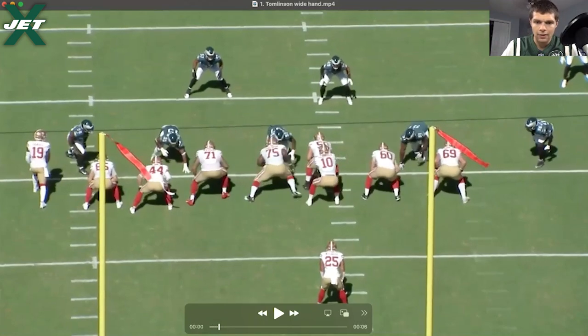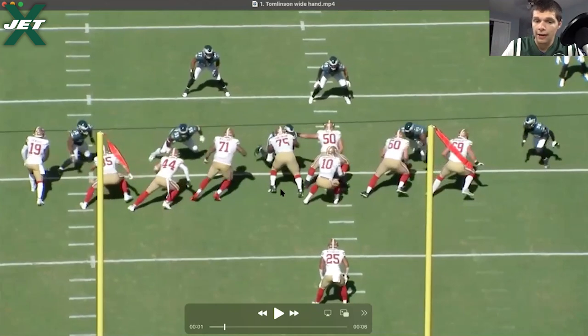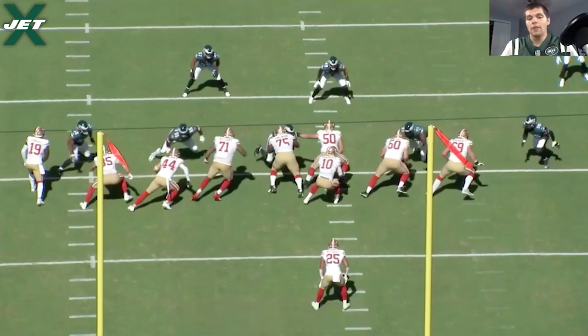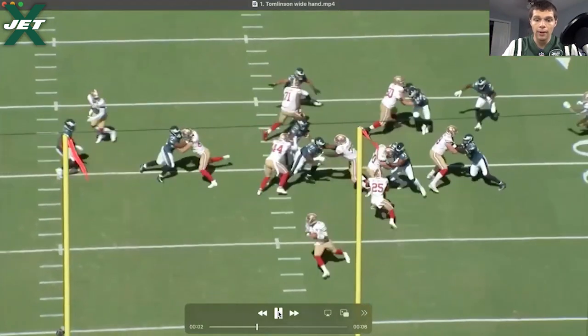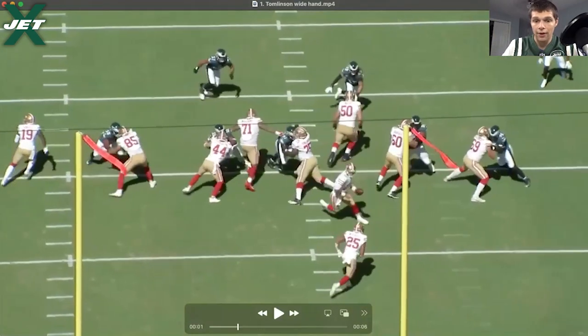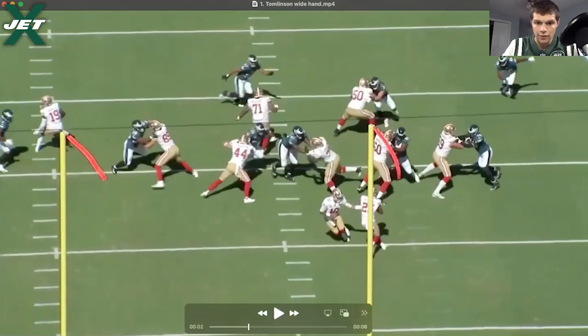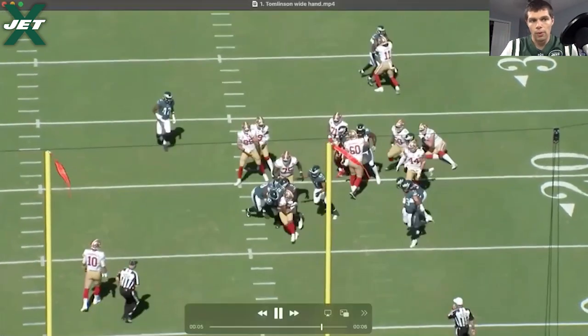Initially it's positional, then you get into physical, but part of that is having that hand more direct and into a better spot. When you're run blocking and the hand comes from low and wide — that catch hand, that backside hand, is normally taught — but when both your hands end up wide and the guy gets into your chest, it's going to be really hard to control him and hold your ground. He's never able to get the defender's hands off his chest and gets bull rushed right back into the gap the running back is trying to cut through.